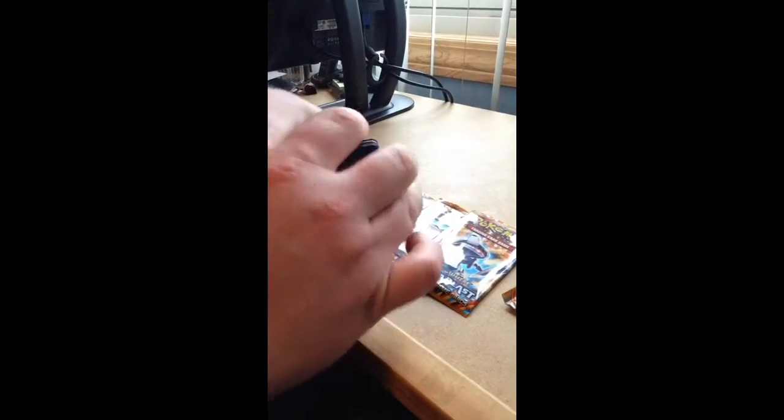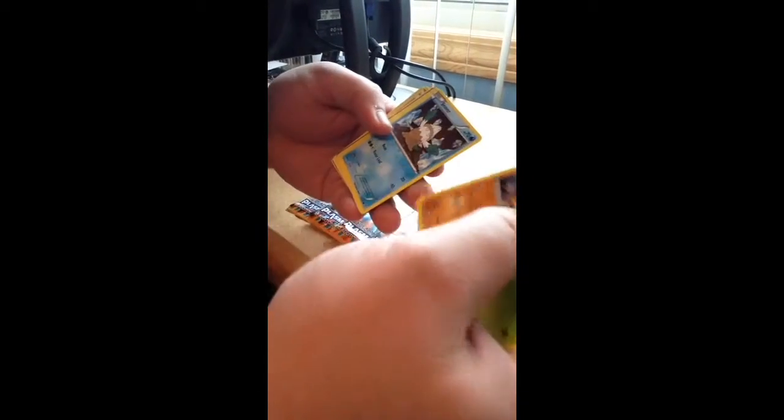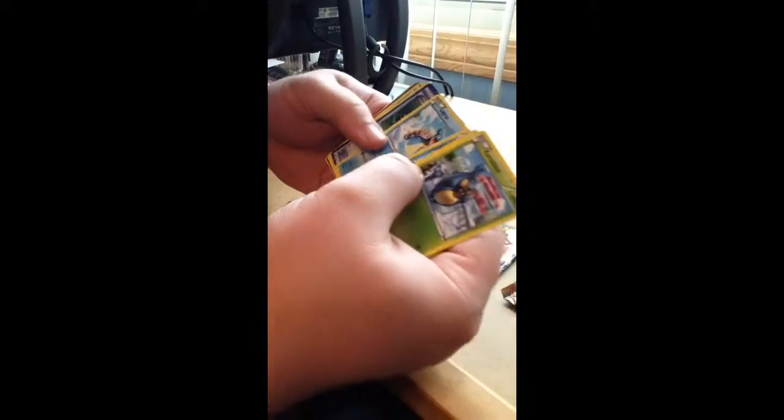For pack number one, we got a Kara Blast, Munchup, a Sawk, Snover, and Lapras.